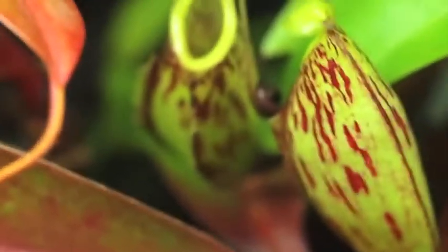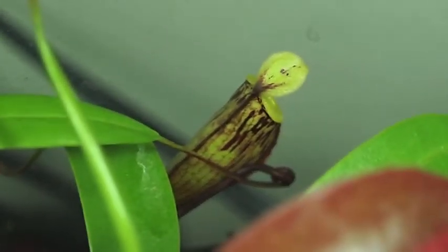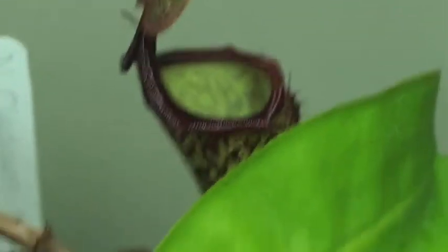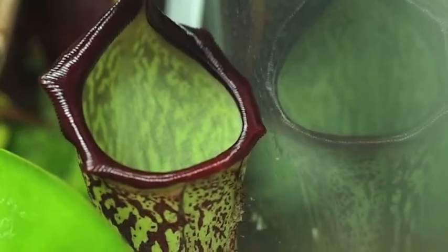Now we have the Nepenthes terrarium. There's Nepenthes glabrata uppers — it did make a really nice one, but a ladybug fell in it, and ladybugs are poisonous, so it died. There's a rather nice one; the other one was gorgeous — really unfortunate about that. And the Caladium actually decided to make a few pitchers, so there's one of them. Let me rotate over so we can get the front side.